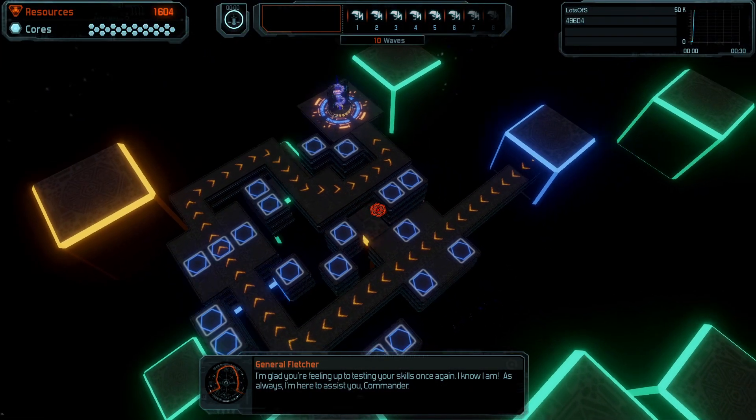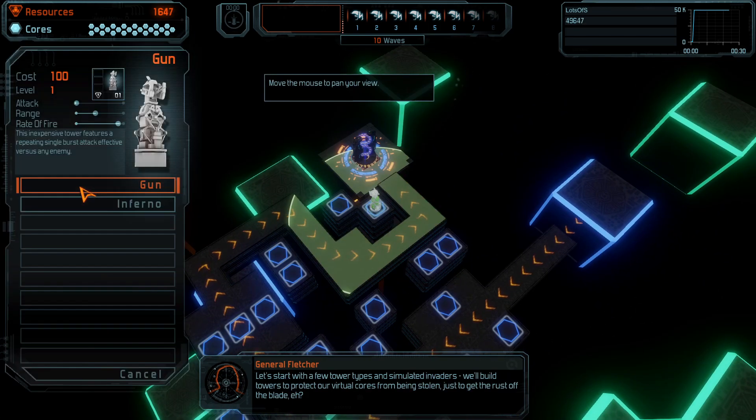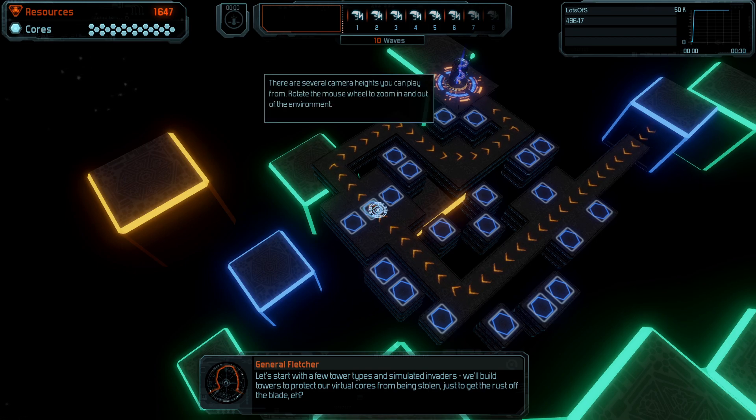I'm glad you're feeling up to testing your skills once again. I know I am. As always, I'm here to assist you, Commander. This simulation will help us hone the skills we'll need should we ever run into those motherless aliens again. Let's start with a few tower types and simulated invaders. We'll build towers to protect our virtual cores from being stolen, just to get the rust off the blade, eh?